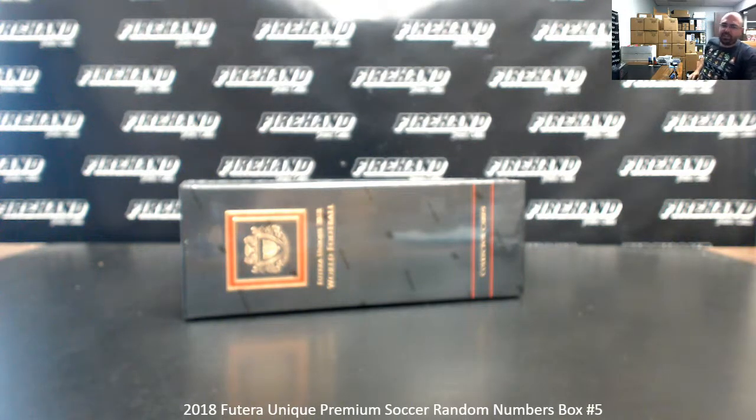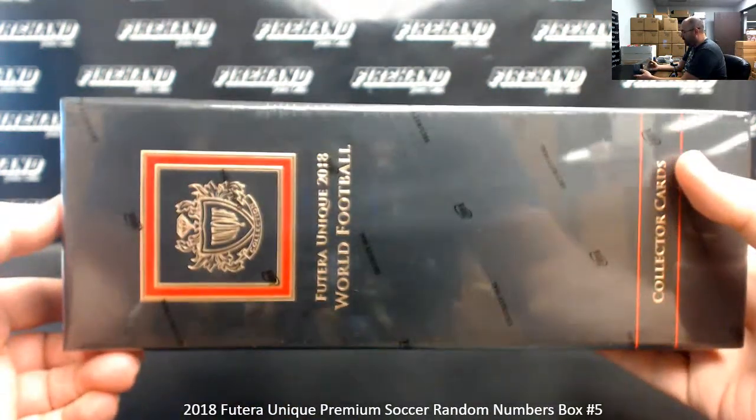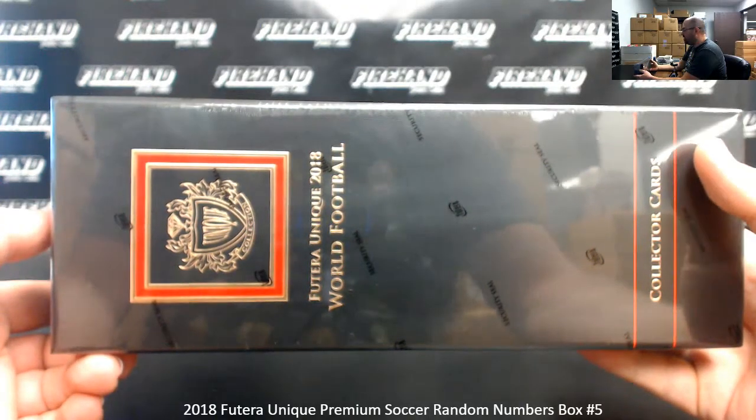We're doing 2018 Panini Unique Pre-Game Soccer. This is Random Numbers Box Break 5. Thank you for joining in. Thank you again for your support of FireHead. We appreciate it very much. You guys have been very kind in getting these breaks filled up almost instantly.